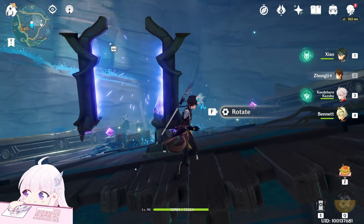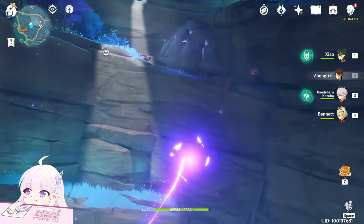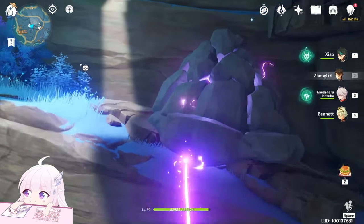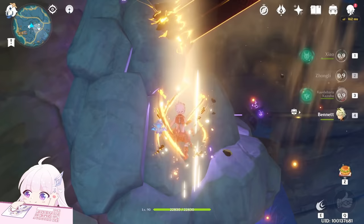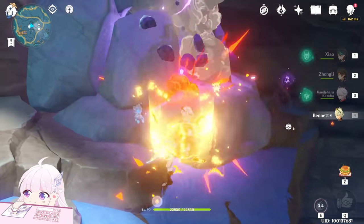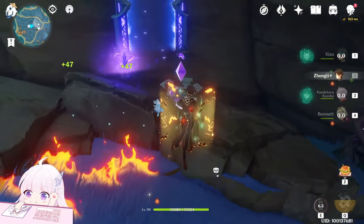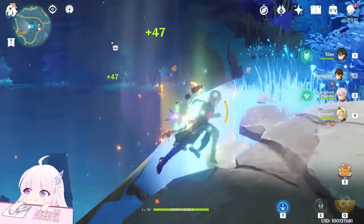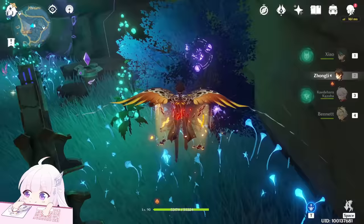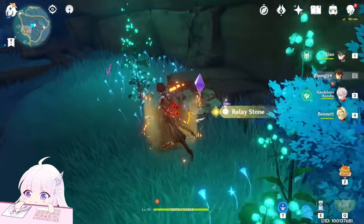First one: just get inside this door and go toward this part. Break this stone with any element that reacts with electro. Here we go — this is the first one, you can just pick it. After that pick the electrogranum and go toward that side. There's another one. Go inside and disable this one, then pick it.